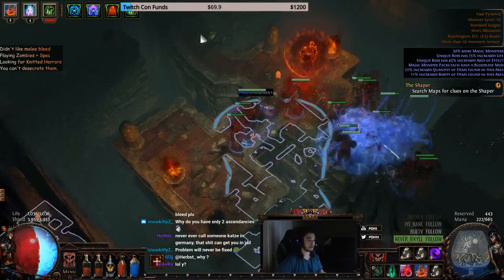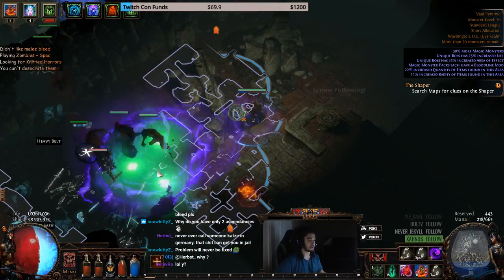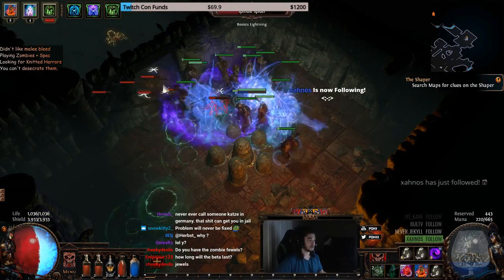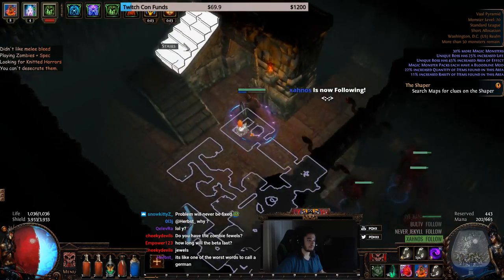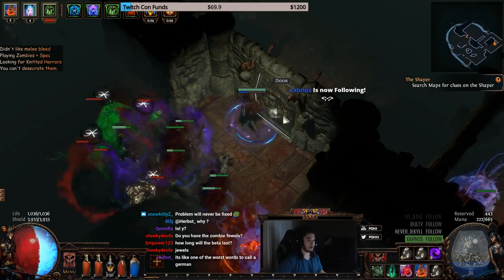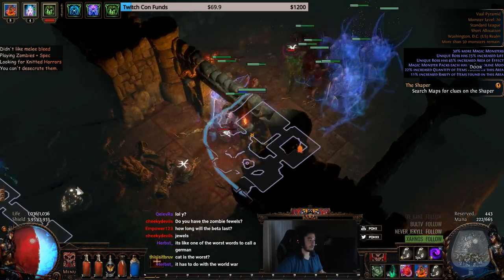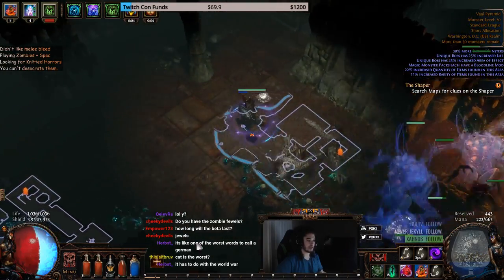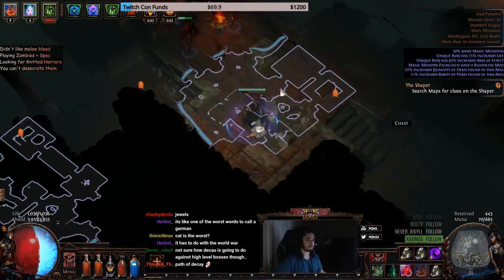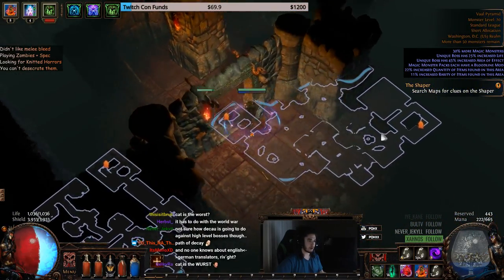I'm putting Decay back in because I kind of need it on budget gear. I'm really curious to see what they'll do with Decay though, because even in a one-link it does so much damage. I also removed Melee Splash on my zombies because I'm using two Violent Dead jewels — they slam constantly, and the slam is already AoE, so Melee Splash isn't really needed.